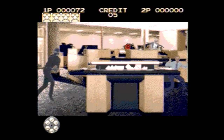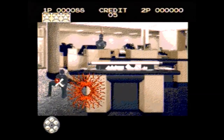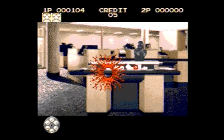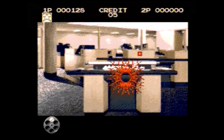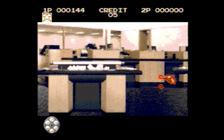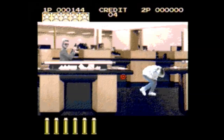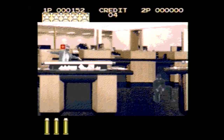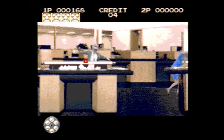As usual with most light gun games, you have the enemies and the people you're not supposed to shoot — just shoot the enemies and you'll be good. You press the A button to shoot and the C button to reload. You can also shoot guns that pop up on the screen every once in a while to get an upgraded gun, like a magnum.